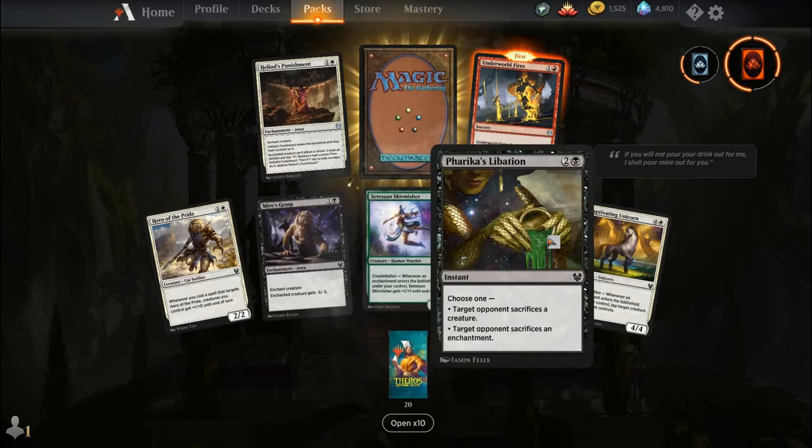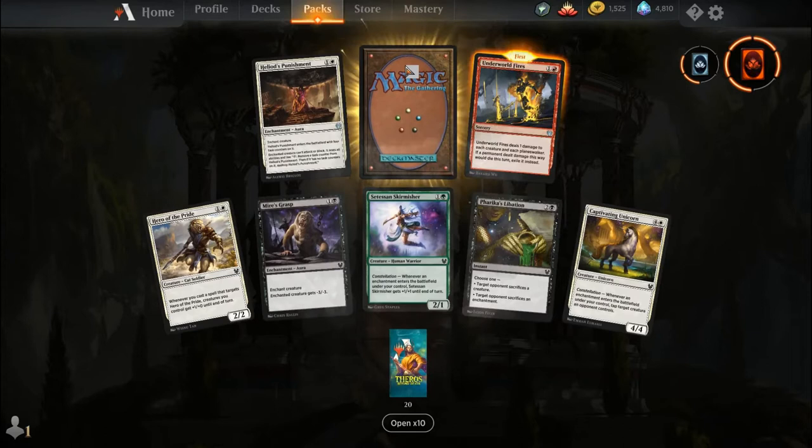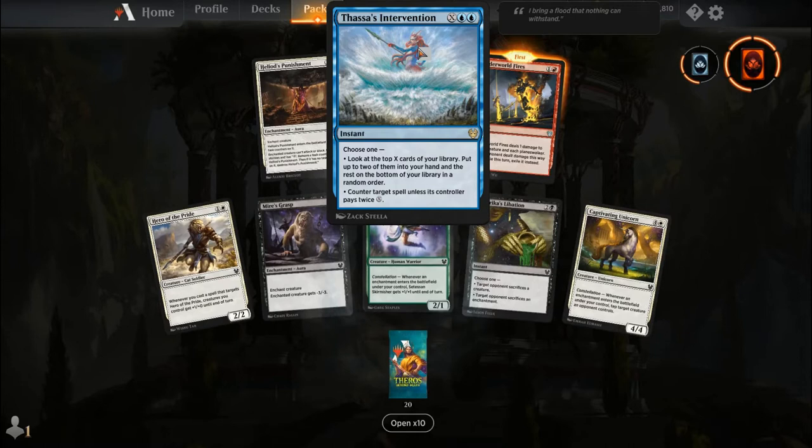Satessan Training, Hero of the Pride, Karamatra's Blessing, Daybreak Chimera, common wildcard, common wildcard, Triumph of Annex, Nessian Wanderer, and our rare is Thassa's Intervention. For X and two blue you get an instant: look at the top X cards of your library, put up to two into your hand and the rest on the bottom in random order, or counter target spell unless its controller pays twice X.